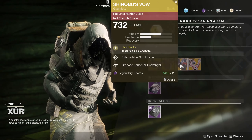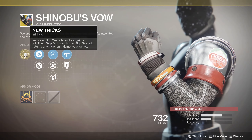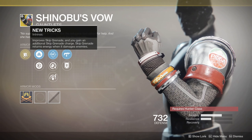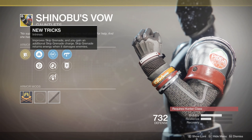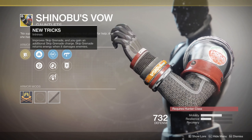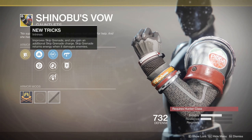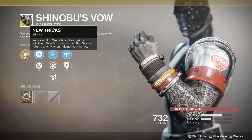For Hunters, we've got Shinobu's Vow. It improves skip grenades — better tracking, farther and quicker. You gain an additional skip grenade charge, and skip grenades return energy when they damage enemies. So you get energy back, a second charge, and improved tracking. Skip grenades used to be crazy strong and they're still pretty good.